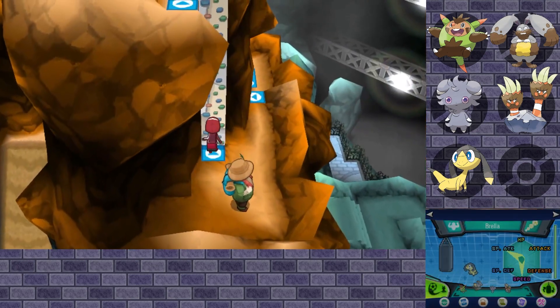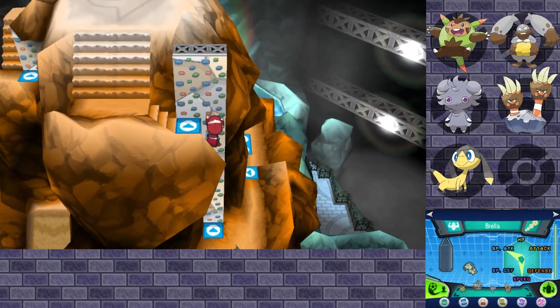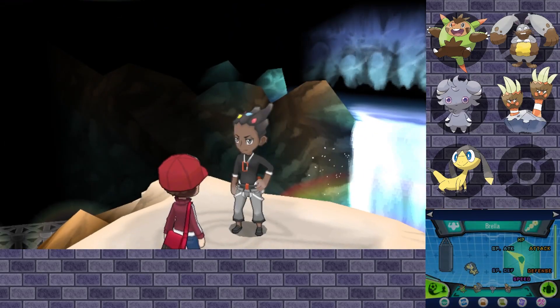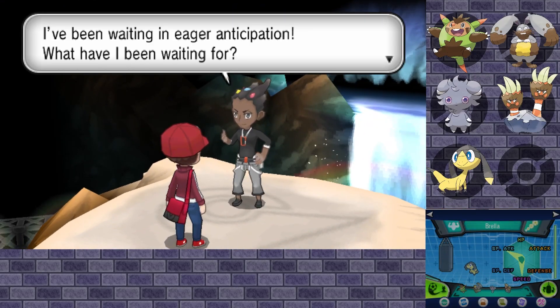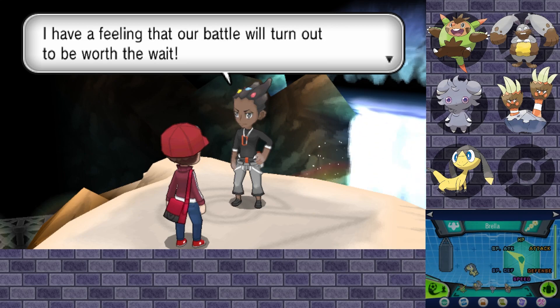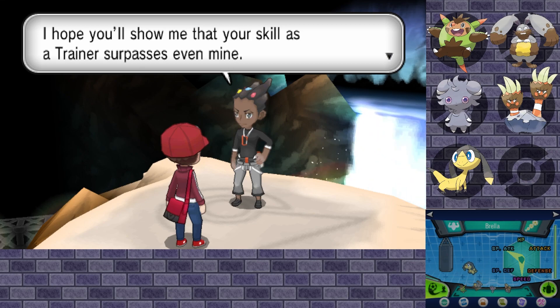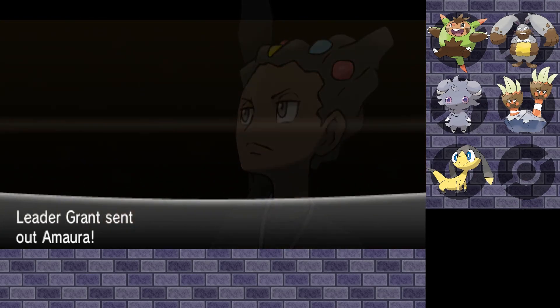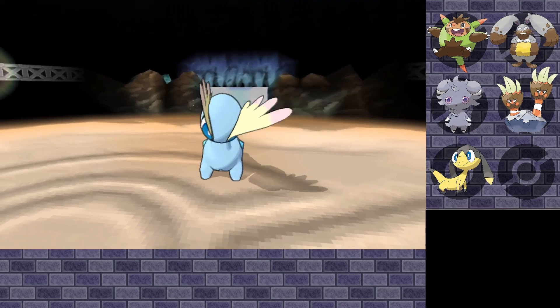Let's see, we should go up here. Yeah, that seems to be the end of it. There's Grant! Grant says: 'I've been waiting in eager anticipation. What have I been waiting for? For a worthy challenger to appear. It's quite an achievement to have climbed all the way up here, very impressive actually. I have a feeling that our battle will turn out to be worth the wait. I hope you'll show me that your skill as a trainer surpasses even mine.' Alright, bring it on Grant! I don't like his hair thingies, but hey, if he likes them, what am I to complain?